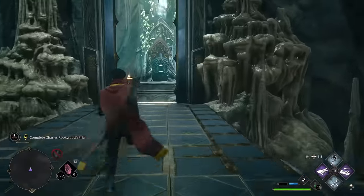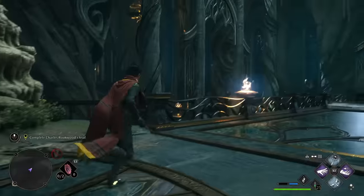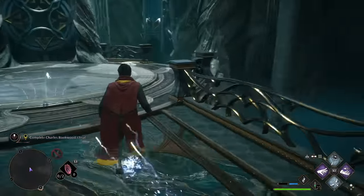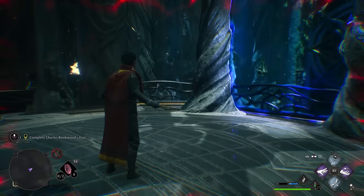After defeating those knights, continue on through. You'll see a little bit of nature on the side — that's how you know you didn't accidentally get turned around and you're going the right way. When you see this magic, follow it once again, activate here, and this portal opens.